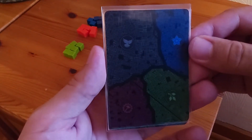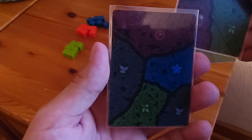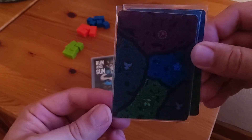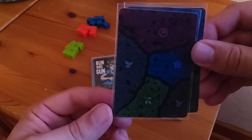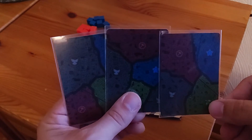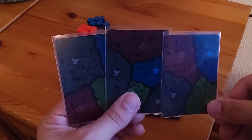You'll notice all these are squares, all these are circles, and all these are pentagons. If I flip them over to the back, they are the same exact card, same exact layout, same exact shape. This is going to matter when we do placement, but red has three different shapes — a square, a pentagon, and a circle.